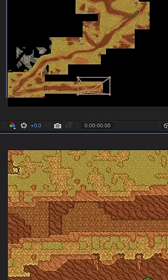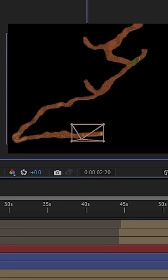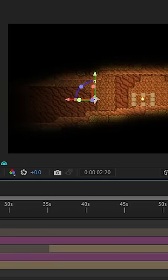First, I migrated my world map into a program that let me use a virtual camera to move through the world. Then I added shadows around the walls, as well as a torch, and made it darker as it gets further from it.